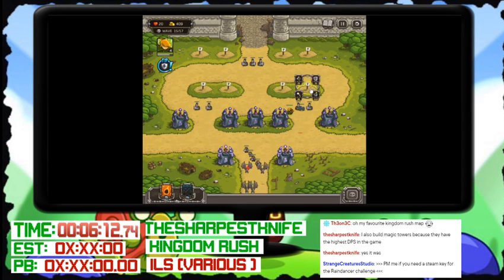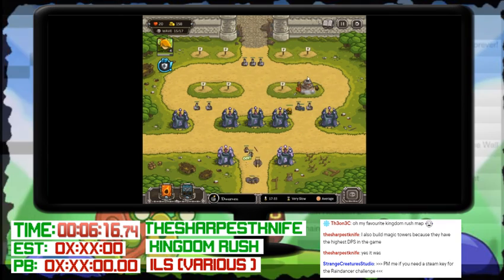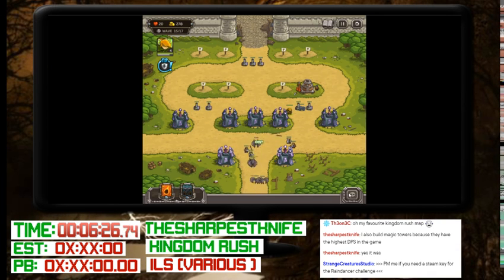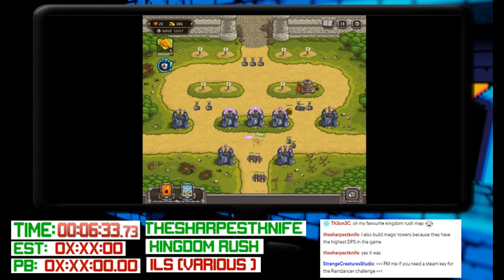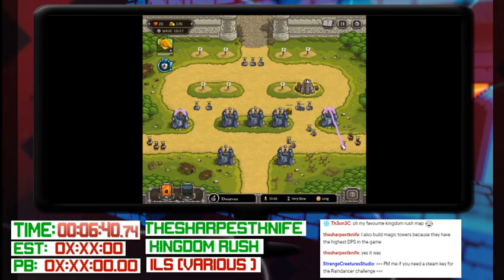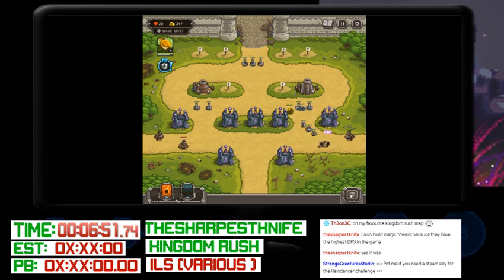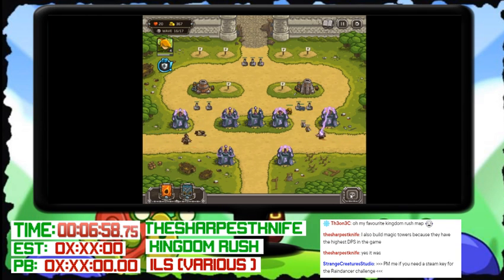We're coming up to the last few waves here. There's a big birther — someone's using one. The story behind this game: some evil guy — think Voldemort — has created armies of undead and all sorts of weird monsters and is basically attacking all the people in the kingdom. I don't know what the kingdom's called, but he's rushing the kingdom, hence the name. This is the original Flash game, and there's been plenty of sequels since.